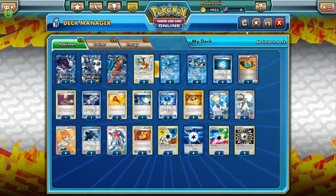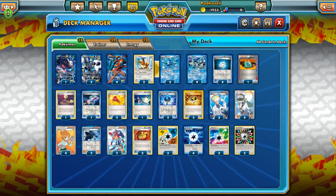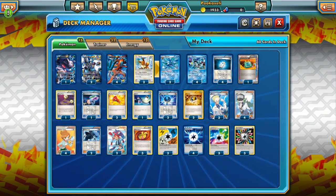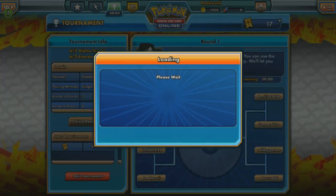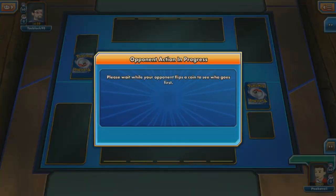So this is nice to alleviate some of the heavy retreat costs that Deoxys EX and Kyurem both have. You can take a look at the deck list — I'm not going to go over it very much since this video is going to be extremely long. This is going to be a tournament, so let's just jump right into it. Like always, it's going to be three rounds, single elimination, eight players. You win three rounds, you win the tournament — plain and simple.